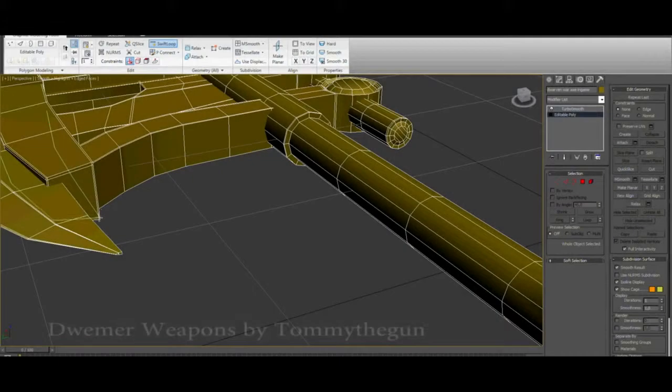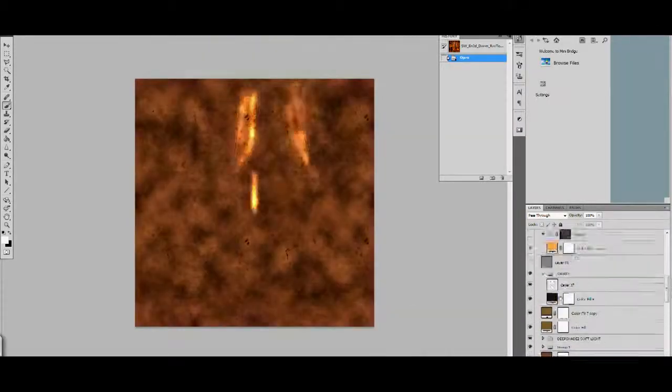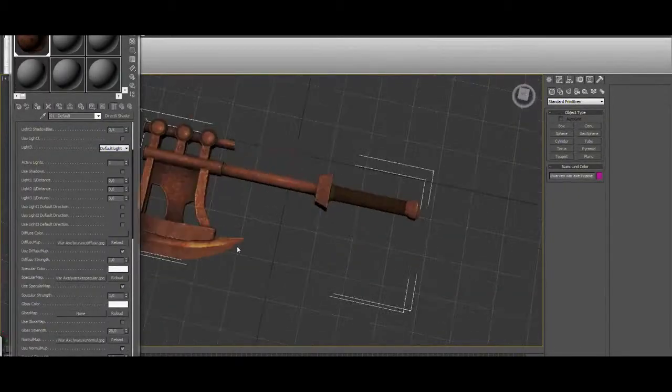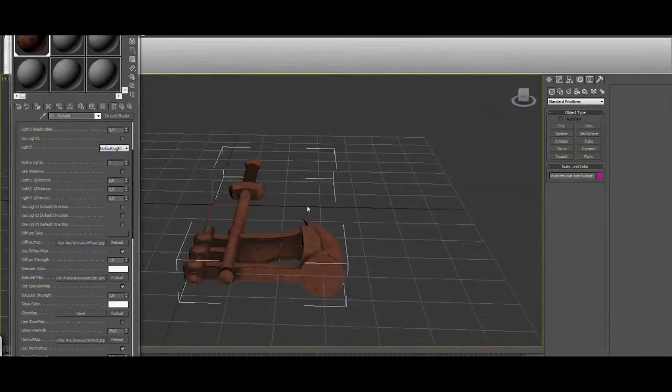Our 3D modelers have been hard at work recreating Morrowind's extensive arsenal of weapons. Like Tommy The Gun's Dwemer Weapon Set, the process is long and a lot of creativity is needed to mold these weapons into what they are. From modeling to texturing, it can be a tedious effort to perfect our weapons, but it will be well worth it in the end.